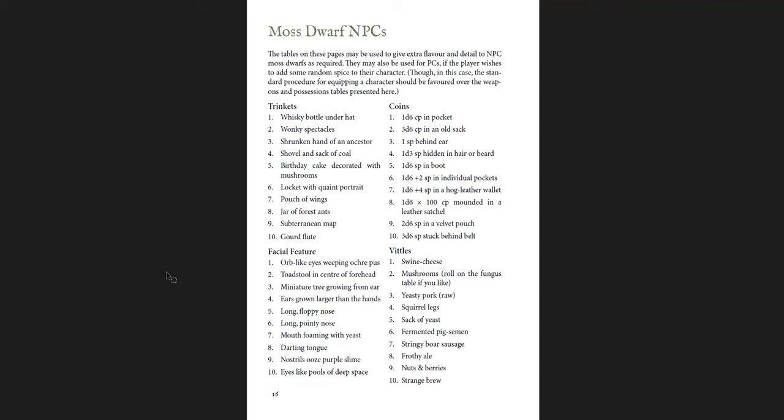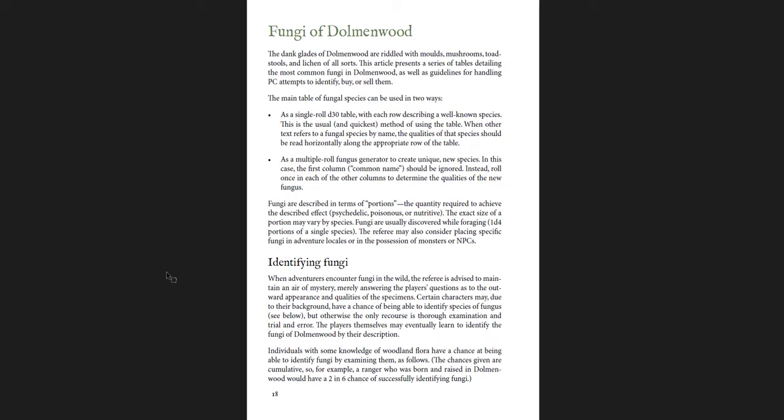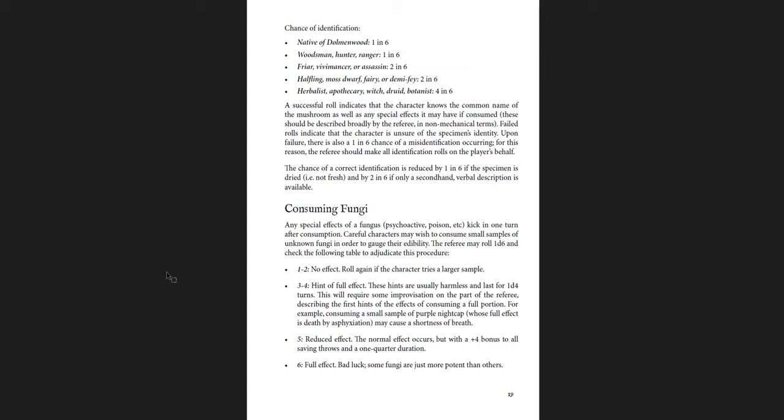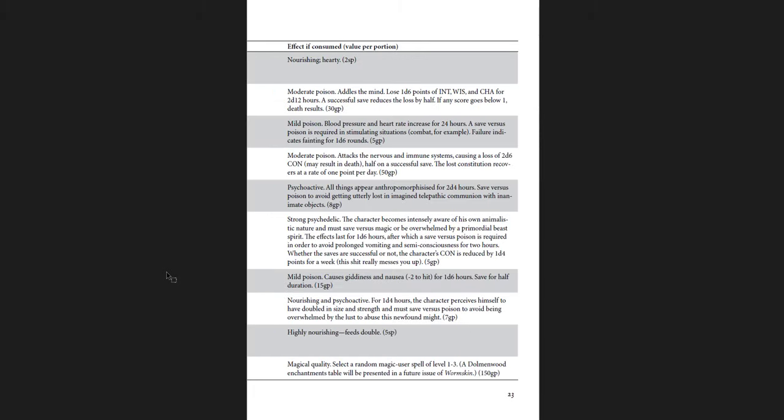There's a certain artist who does a lot of the main art and all the covers, and I really love her work. I think it fits better with how I view this whole setting and tone. There are also great tables for random Mossdwarf NPCs. Now there's a Fungi of Dolmenwood table — a D30 table with some great random fungi. You can read straight across or roll randomly, I think six times. So let's take Angel's Lament as an example.